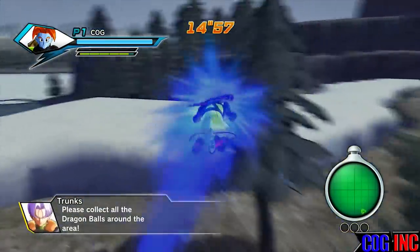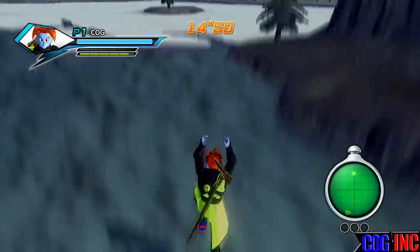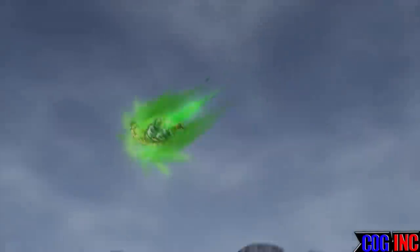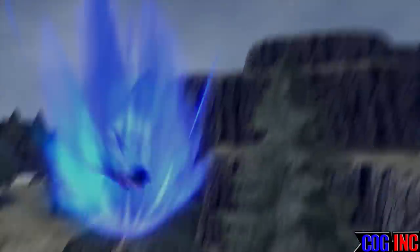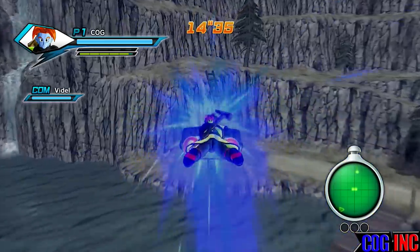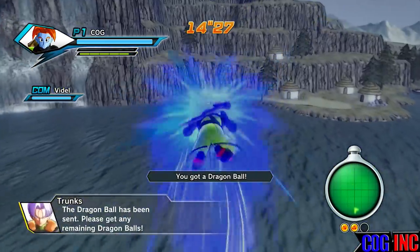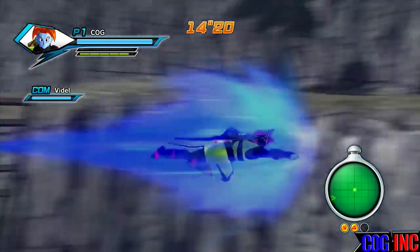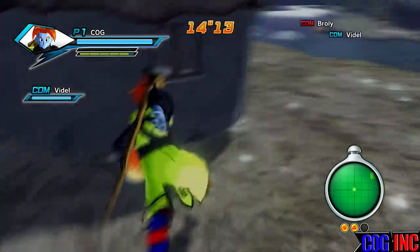Again, you want to ignore Videl and Broccoli — they come in once you pick up that first Dragon Ball. A Dragon Ball will sometimes pop up in this area, sometimes down here in the water, and sometimes right here. Here comes Broccoli, so you want to avoid him. Broccoli and Videl are going to fight, so avoid them. We've got two Dragon Balls — navigate away from that last one and immediately return them.